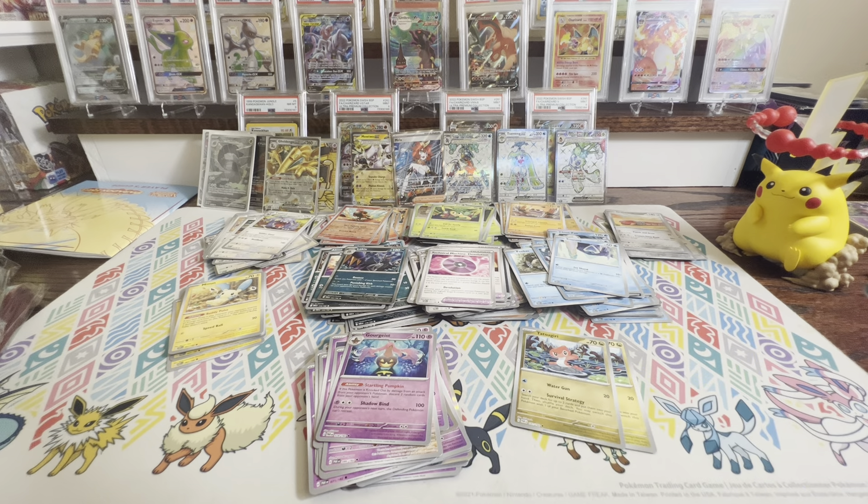So we did pretty good, got some good hits — especially that Mewtwo EX. But not to take away from that Garchomp, Serena, Frostlass, and Mela. Unfortunately we got a couple I wasn't too excited about — Golden Goal EX and the Gimmighoul. But hey, that's okay. I'll put you in a sleeve. We did pretty good for first openings.